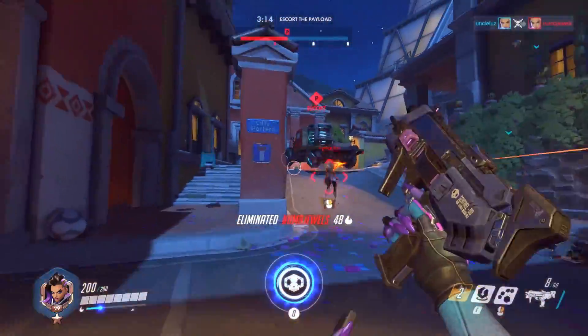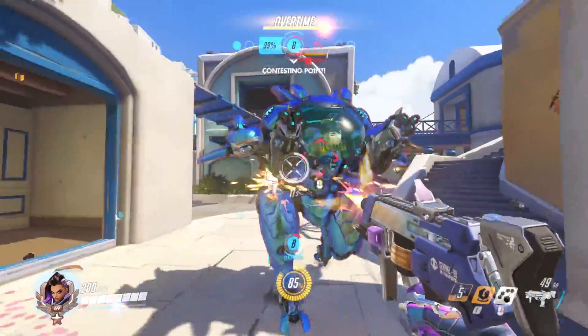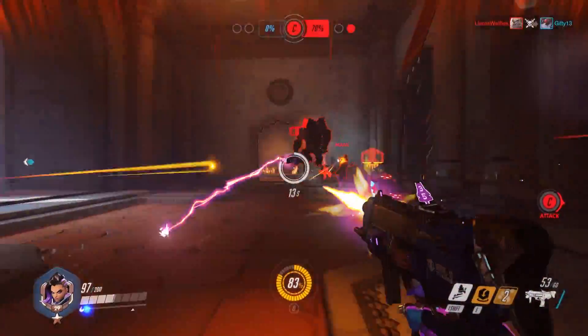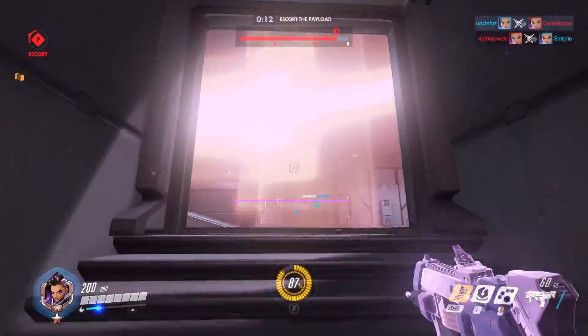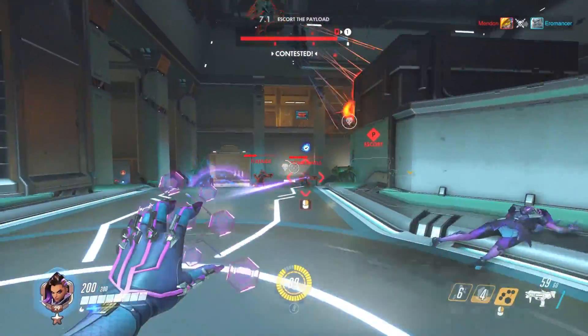Other heroes with escape abilities are the ones you want to hack, and then either pursue them or let your team finish them off. Otherwise you'll have a lot of freedom to attack whomever you want, mostly because of the translocator. Watch out for tanks though — Winstons and D.Vas are going to ruin your day if they know you're around. But if you stay steadfast and strong, you'll have a field day infiltrating the enemy team and hacking everything in sight.